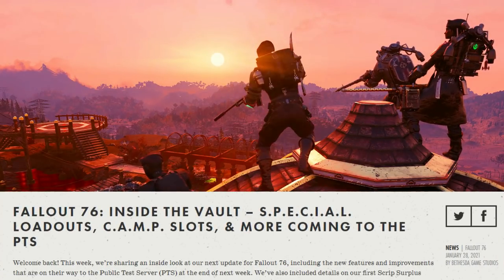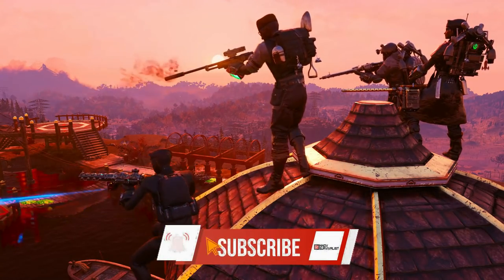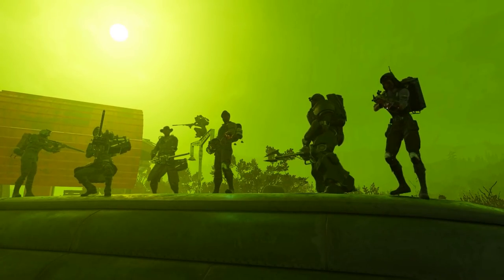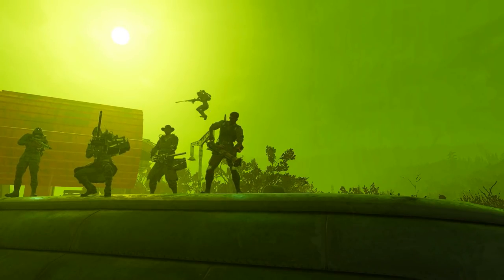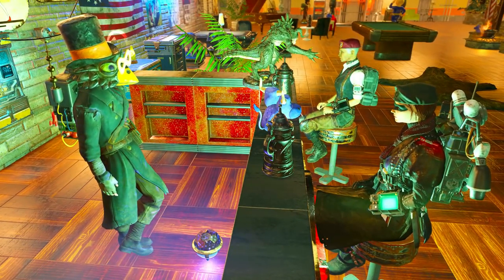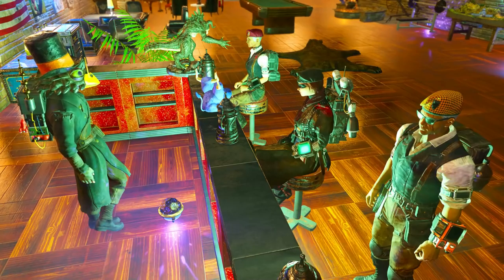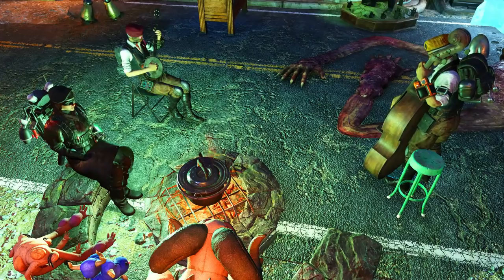The latest Inside the Vault article brought us some surprising news. I'm assuming most of you already know what's coming with Update 26 next month, but if you don't know yet or wish to learn a few more bits and pieces along the way, as well as my opinion, make sure to keep watching. Overall, we are finally getting the perk loadouts, new content for daily ops, and even camp slots. I'm also going over a very concerning issue about corrupted data and lost characters. Lastly, I will showcase the new shelter, the Vault Quarters, with a unique aquarium. Without any further delays, let's jump right into the details.